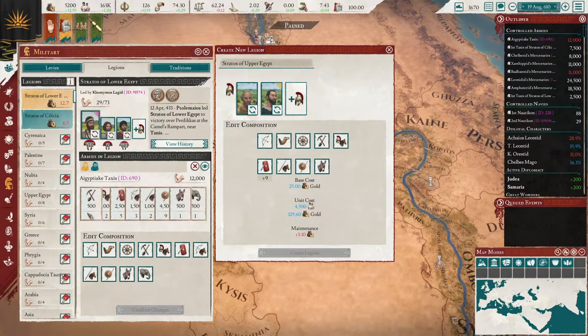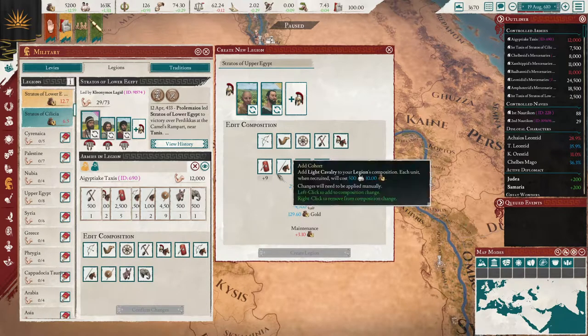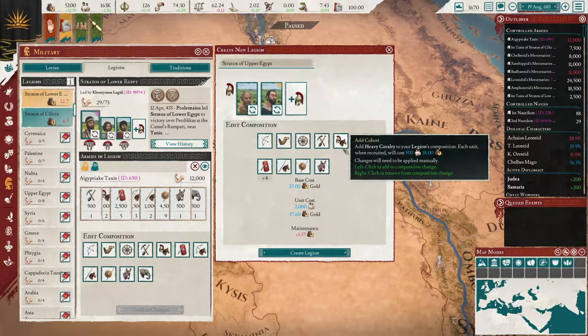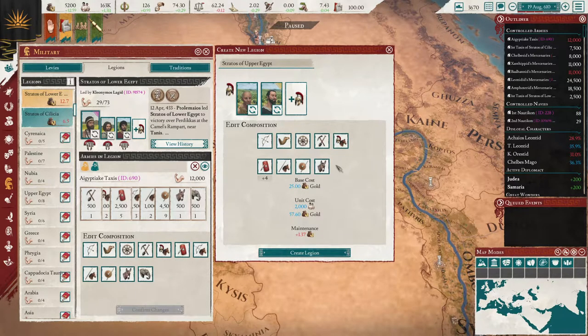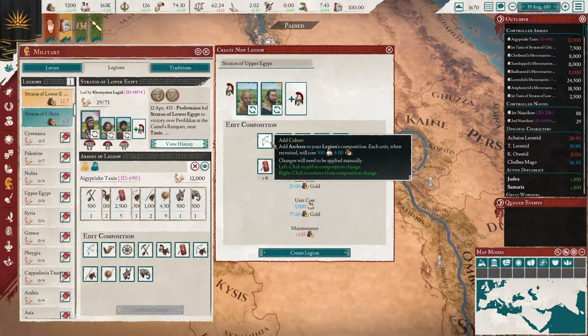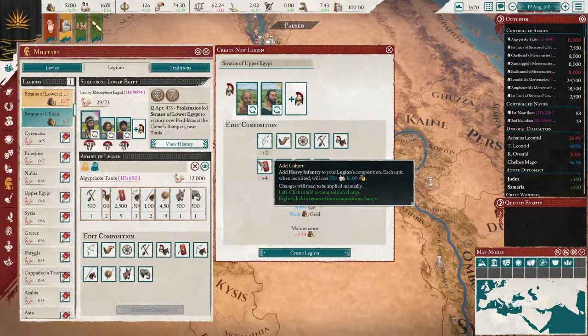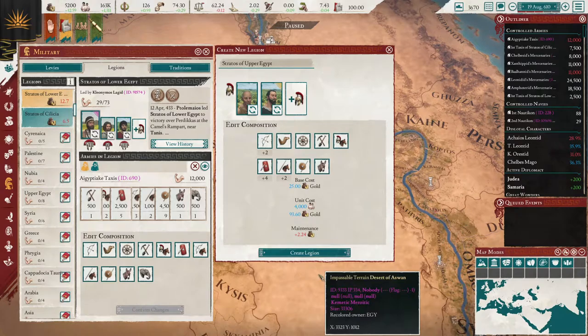Eight — nope, nine. Because, see, it says here eight. This is the size from these provinces — how big of a legion we can have. So let's go: we're going to go four heavy, two light horse, and two archers. So we're going to have two light horse, two archers, and four heavy. That'll get us our eight.